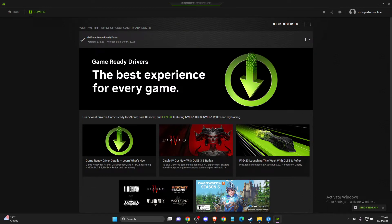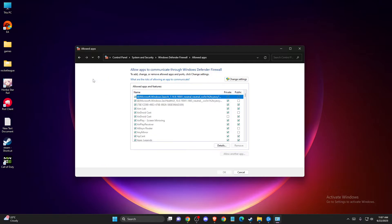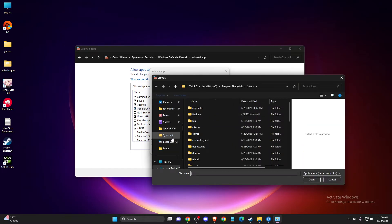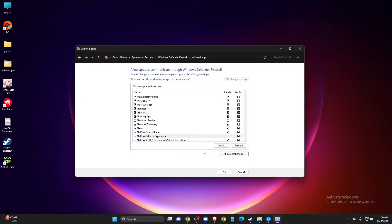If the problem persists, make sure Windows Defender Firewall is not blocking GeForce Experience. Search for Windows Defender Firewall, press Allow an app or feature, press G to find GeForce Experience. If it's not listed, press Change Settings, then Allow Another App, browse to C:\Program Files\NVIDIA Corporation, and locate the GeForce Experience exe file, then click Open and Add.